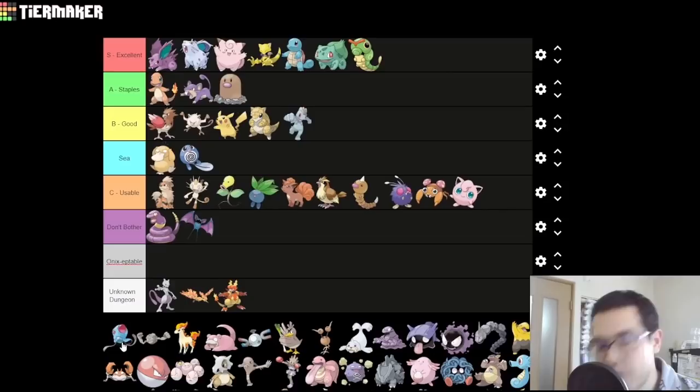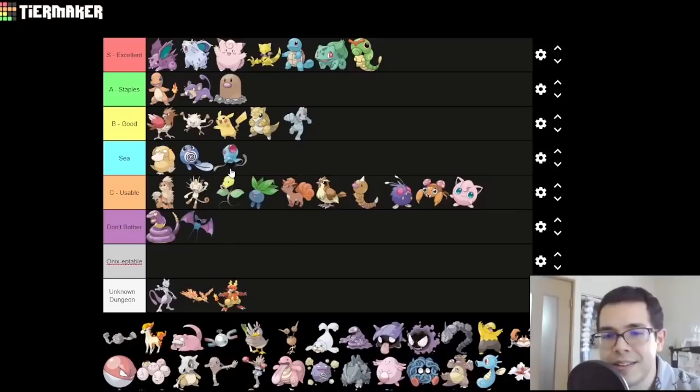Tentacool — unfortunately, the Gen 3 remake has been very unkind to this line in particular. It had 120 Special in Generation 1, which was crazy. But unfortunately, that 120 Special only lives on in the form of 120 Special Defense, not Special Attack. So I think that Tentacool this time lives in the sea tier. Sorry, buddy — but hey, at least you're still a Water-type. That's worth something.